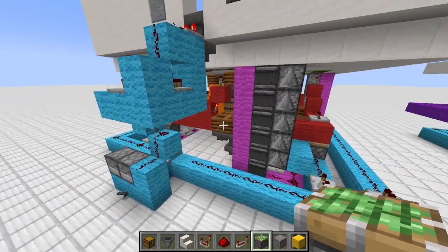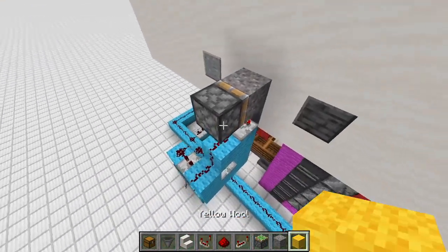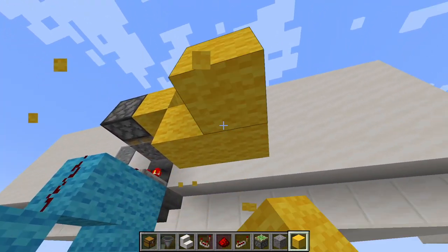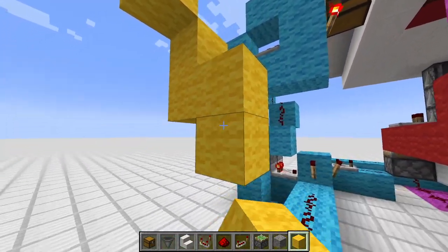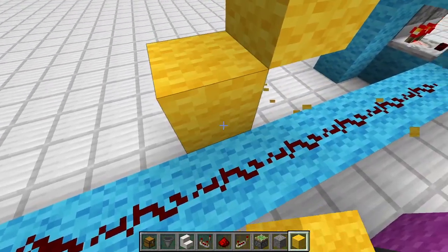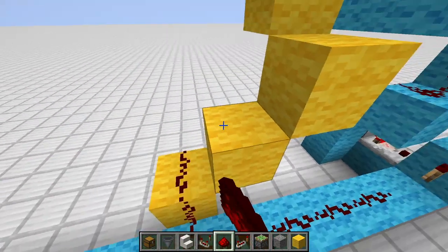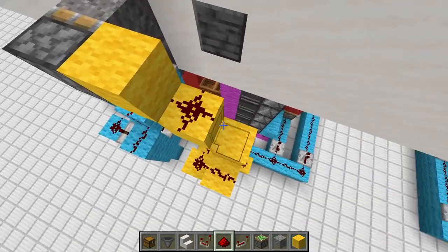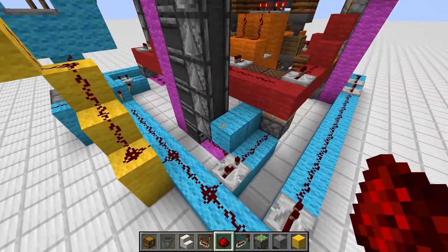Next up is the yellow circuit. We have here a sticky piston with a piece of gravel and some yellow wool, and we simply block down. From here we count thirteen blocks — that should be fine, and now the gap closes properly.